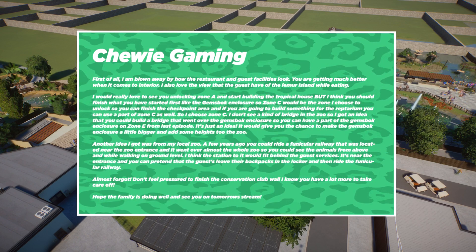Next comment from Chewy Gaming: 'I'm blown away by how the restaurant and guest facilities look — you're getting much better when it comes to interior. I love the view guests have of Lima Island while eating. I'd love to see you unlocking Zone A and start building the tropical house, but I think you should finish what you've started first, like the Gemsbok enclosure. So Zone C would be the zone I choose. I also think you could build a bridge that went over the Gemsbok enclosure.' It's not something we went with, but I do like the idea of animal bridges.